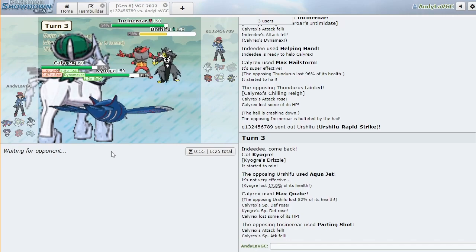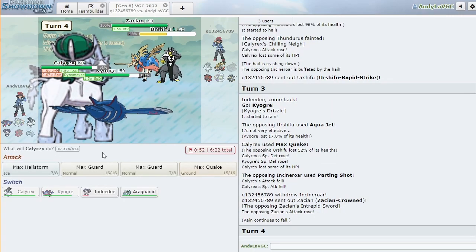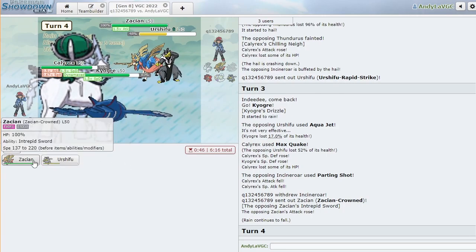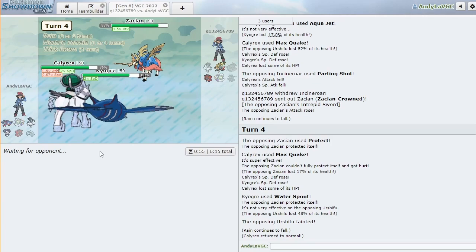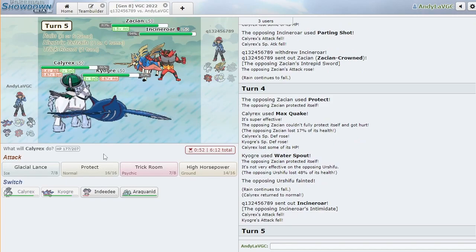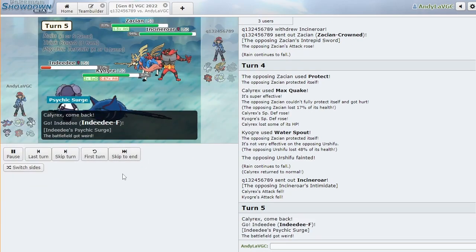That Incineroar definitely can't switch in anymore. I'm just gonna Earthquake the Zacian slot this time. Cool, we have one more turn of Trick Room and they can't — I'm gonna switch to DD and go for Water Spout, honestly. Yeah, I think that's my best play. Oh we win — yeah that was the best play. No fake out — I forgot I still had Indeedy. This team is so good, I'm having so much fun.